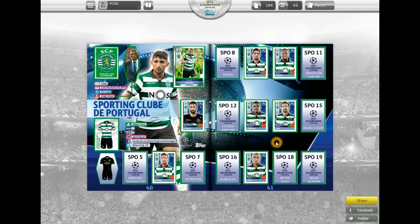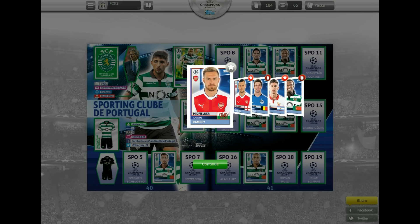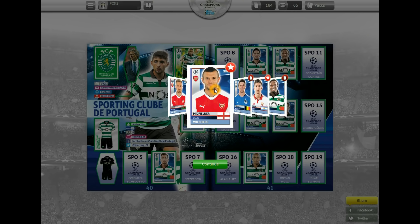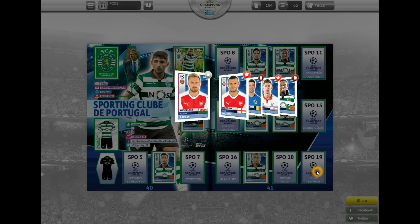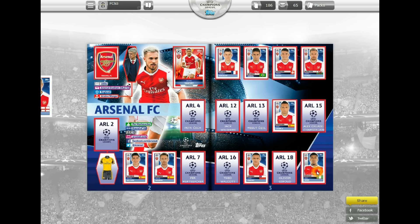Next one — and wow, this is a lot better. We've got Aaron Ramsey and Jack Wilshere — of course on loan at Bournemouth for the 2016-17 season — but still made it into the Champions League sticker collection. Our third need from that pack is Vieto of Sevilla, so let's get those couple of Arsenal players stuck in. Oh, we've got the whole line there — that's cool.